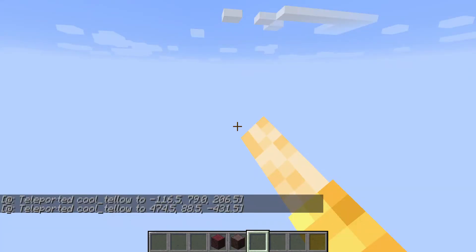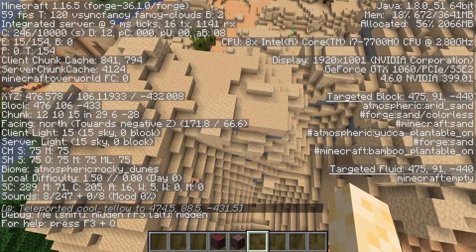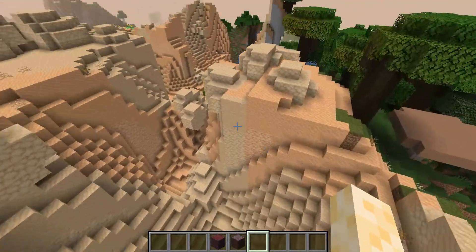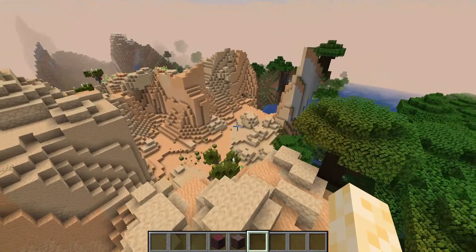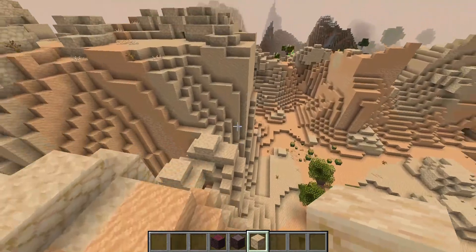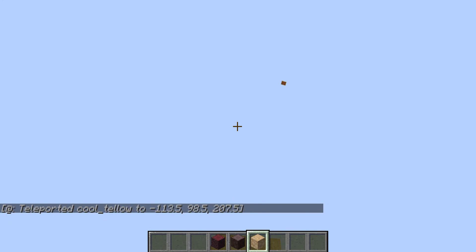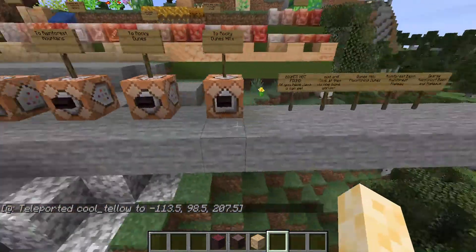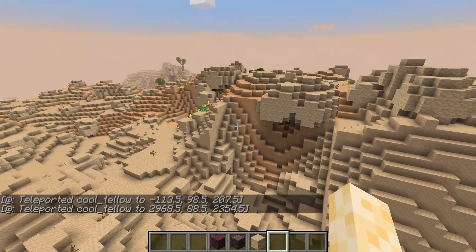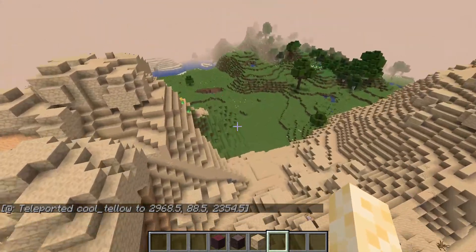There is the Rocky Dunes biome, which is another Dunes variant. I believe it's either a mountainous Dunes or a Dunes with fewer trees but more of these stone structures that you also see in the normal Dunes biome, just spread all around. And then there's Rocky Dunes Hills — I can't find a clear difference between them; maybe there's more red sand here, but that could just be where I spawned.